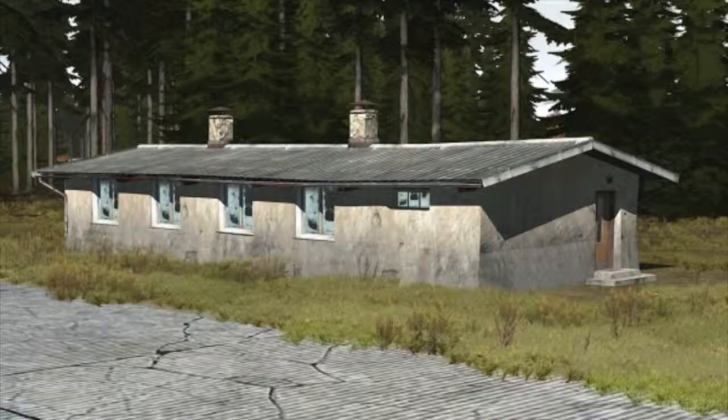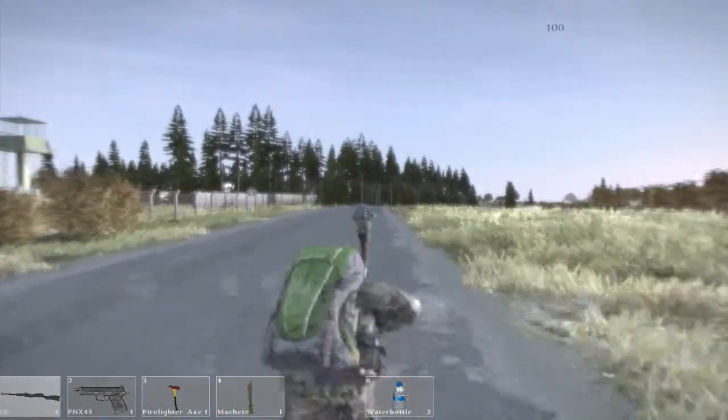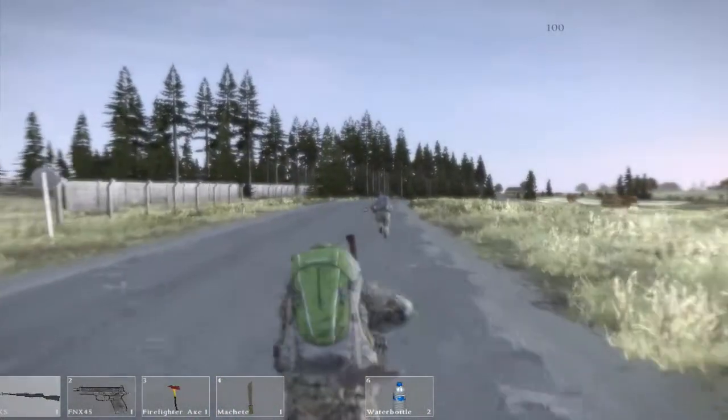The next type of general military loot is the barracks. Barracks spawn a high amount of ammo, weapons, and military clothing. Sometimes items can be found under beds, so make sure to go into first person and check under the beds of the barracks.